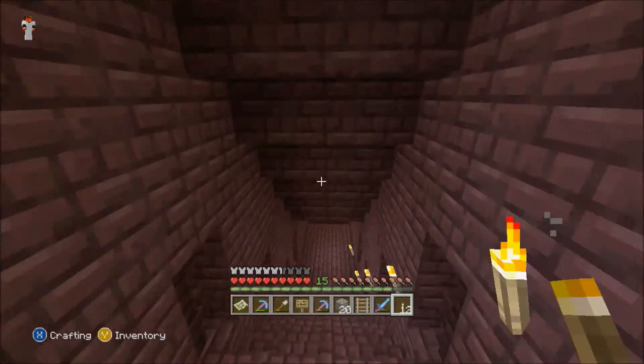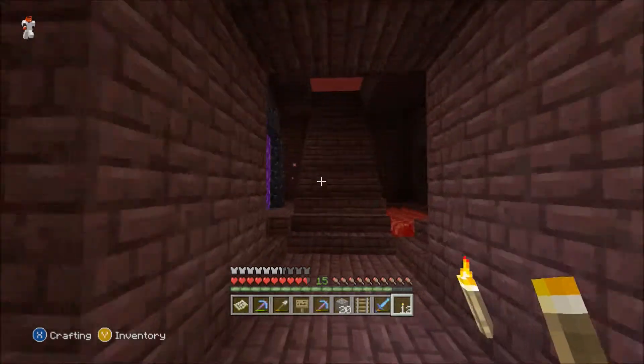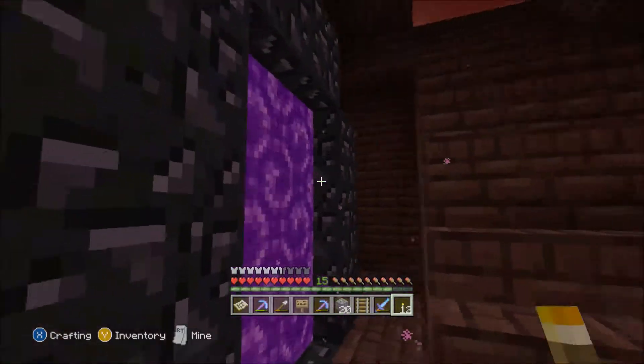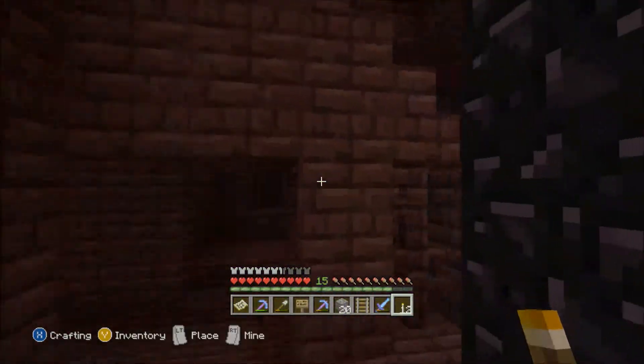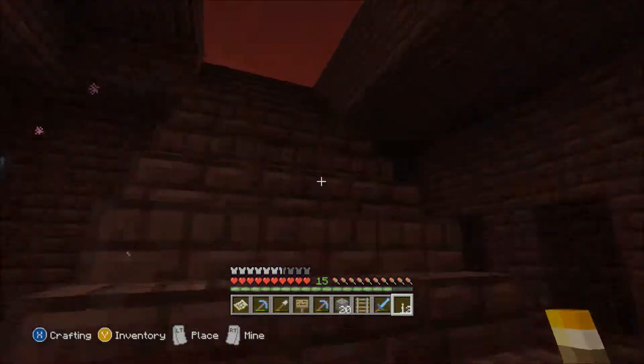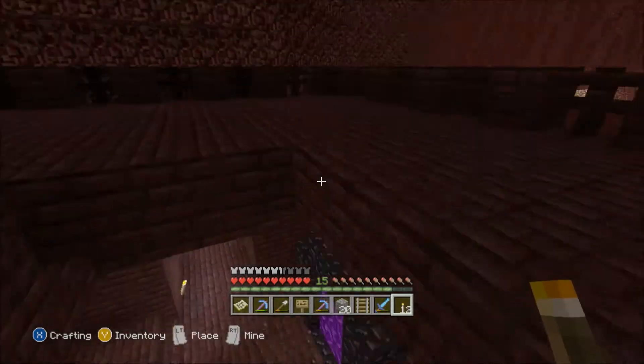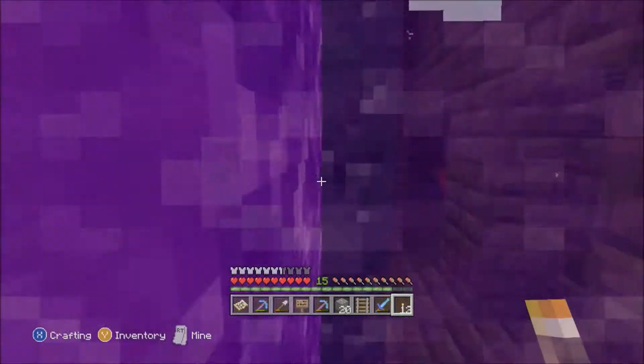Down here I've got another wart farm that was already here. I put a portal at the village that's in the middle of the map, and when I did, it actually spawned a portal here, so I moved it down here so it wouldn't be attacked by ghasts.